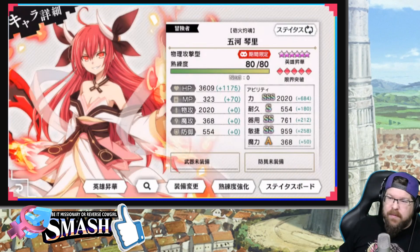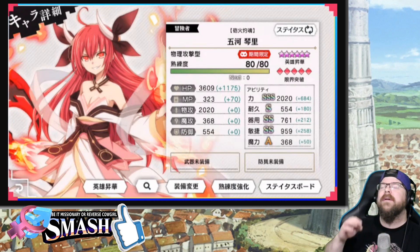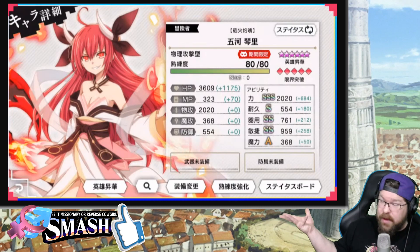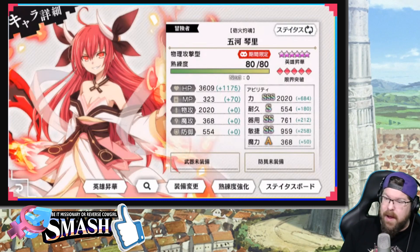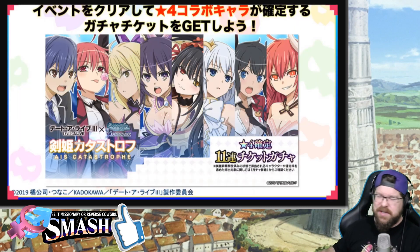Expect to see a lot of her ML build running around. Remember, you want to save some Iris for the coming collab, because we're going to get another collab after this. For me and my money, I'm probably just going to whale for her and then save for the collab. She's going to be every kind of busted that exists.